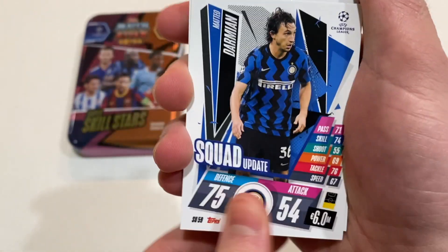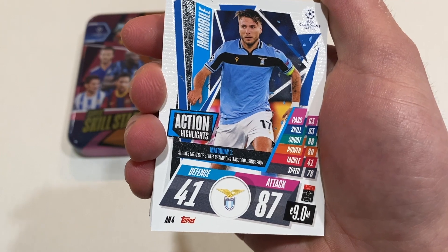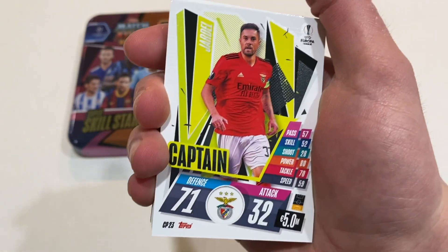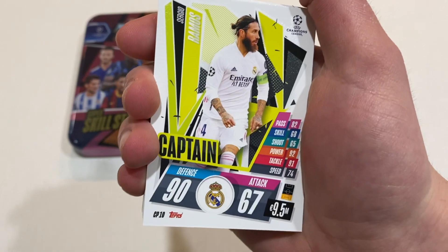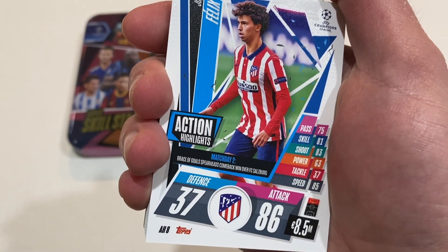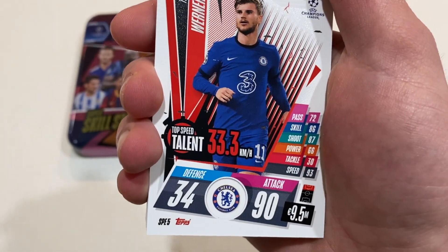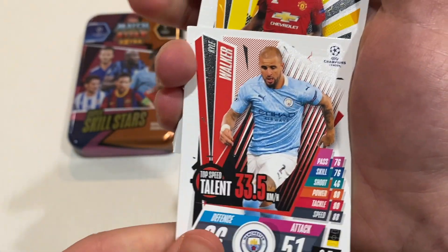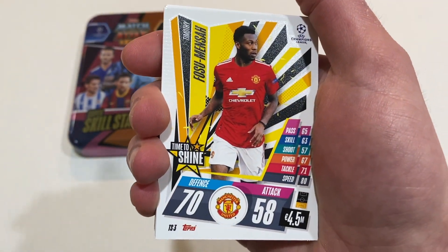Now for the base cards, we got Darmian, Immobile action highlights — first Champions League goal for Lazio since 2007. Oliveira awake it, Jordi captain, Gomez captain, Ramos captain — three captains in a row. Joao Felix action, a brace of goals spearheads comeback over FC Salzburg. Timo Werner top speed talent, Kyle Walker top speed talent — I think he's the second fastest we've got so far behind Klostermann.